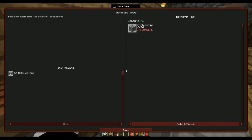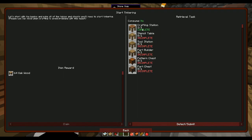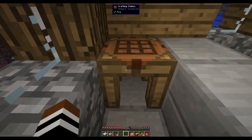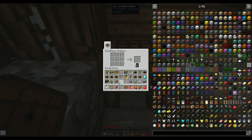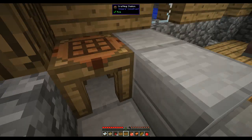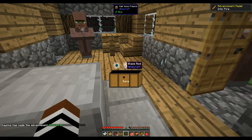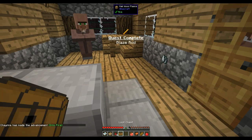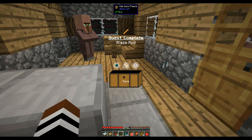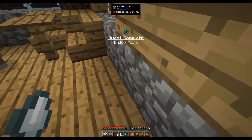Let's check the Tinkering Away quest - I need to make all the tables. Before I start, let me open my loot chests. Nice - an ender pearl, blaze rod, and ghast tear. And another loot chest with more ender pearls, another blaze rod, and more ghast tears. That is absolutely awesome.